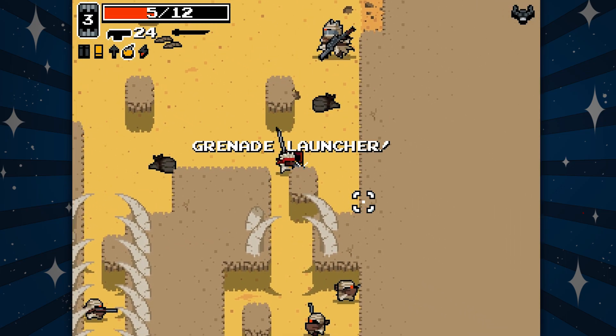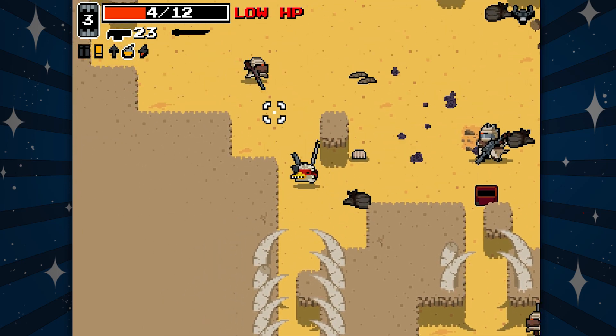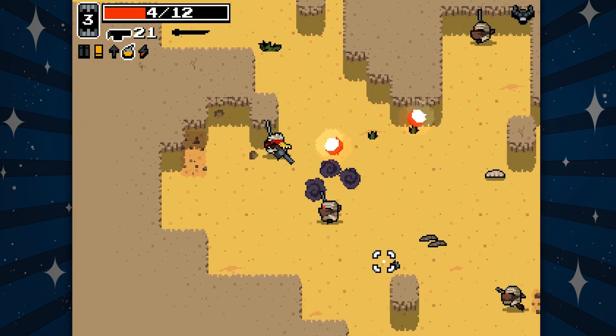Big bandit. I'm apparently not allowed to pick up the grenade launcher. I got touched by a worm. Oh, it just blows up eventually unless it hits someone.